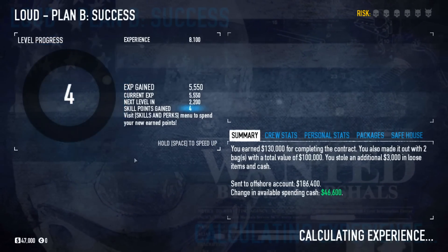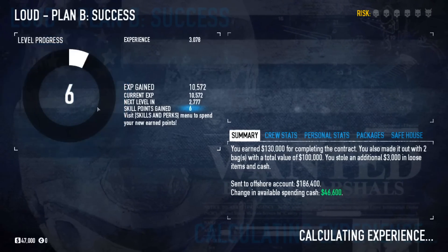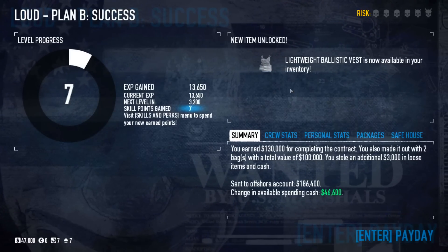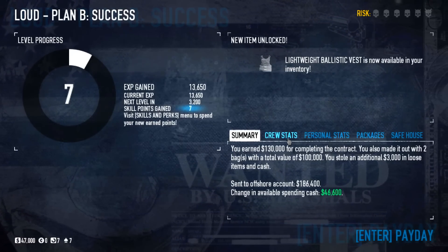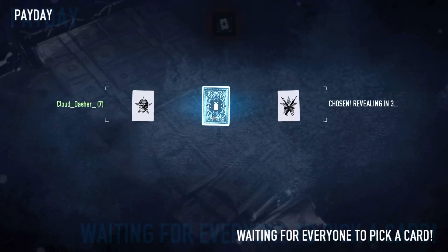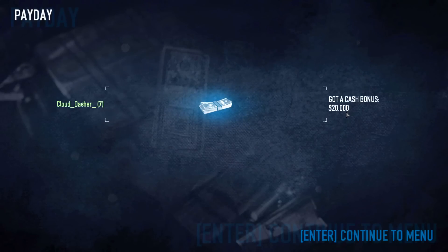You can hold Space to speed up the end-of-heist screen. You can see that I've unlocked a lot of new things including new armour. I actually got lucky — I got $20,000 from that card. This is the menu for cards: every single heist you finish you can get a card and a random item from the game, including money, XP, weapon attachments, and masks.